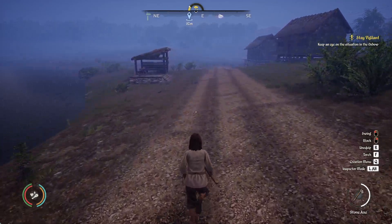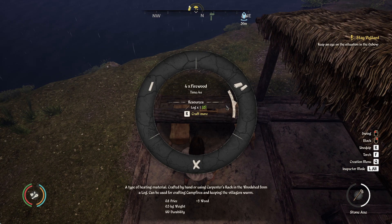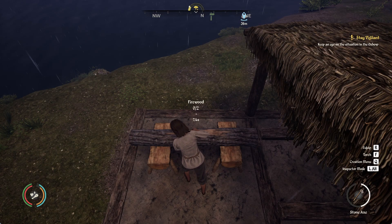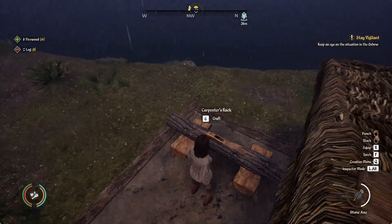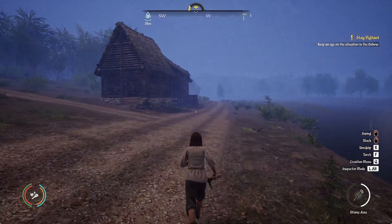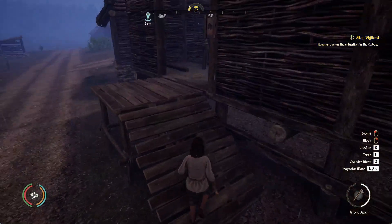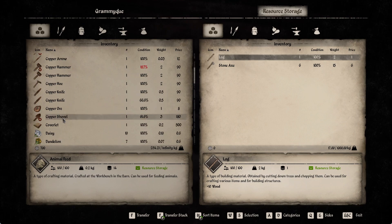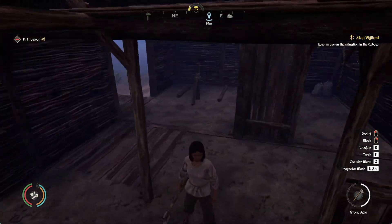They shouldn't need that much firewood for one day because you get four firewood for every log. So doing two logs will give us eight pieces of firewood. We'll throw this in the resource storage. You can put it in each individual house, but I like to do it all in one central location. We got twelve firewood so now they should have firewood for the night.